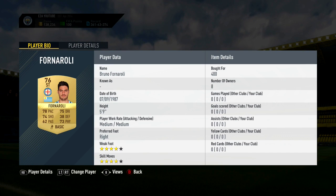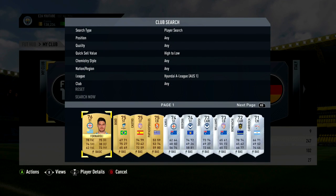With an SBC card, Bruno Forneroli is going to have maybe an 83 or 84 rating, probably over 80 for pace, dribbling, shooting and physical. He'll have a decent card with four-star skills as well, so it could be a decent one to unlock.